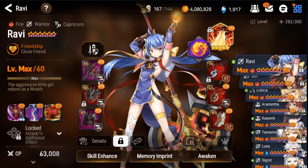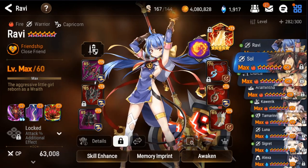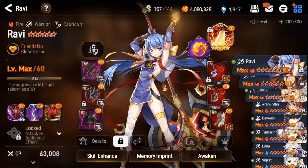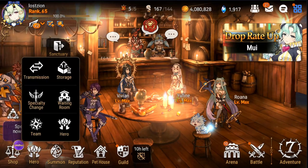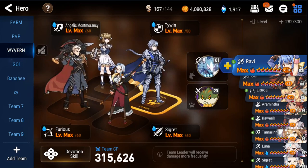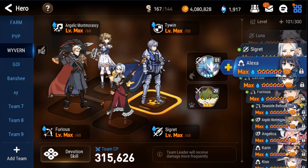We've got a plus 10 Ravi right at the beginning — love the Ravi love. Let's go through the staple characters and see what level they are. Coming back to the Wyvern team, let's look at what water units you have. Cigarette is still going to be good, and there's a plus 14 Alexa — that'll end up being fairly good. You have an Angelica, but let's check if you have a Pergus.